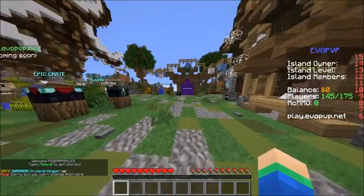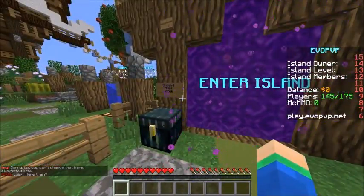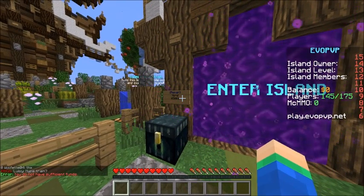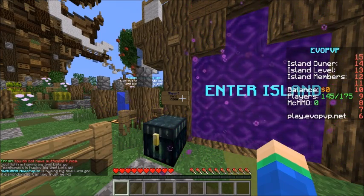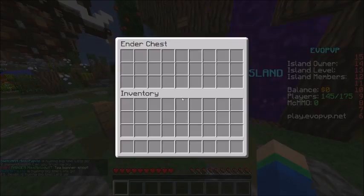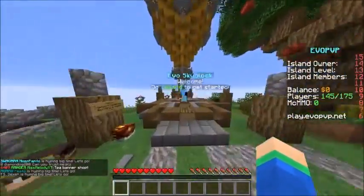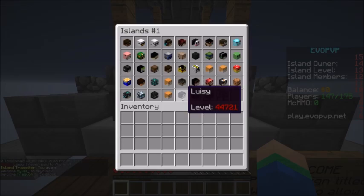What I like about this server is they actually have a literal repair feature. If you have items you need to repair, just click the scatter over here for five thousand dollars and it practically instantly repairs it, which I thought was pretty insane. There's also a chest over here to store your items, and right up here there is an island travel feature.